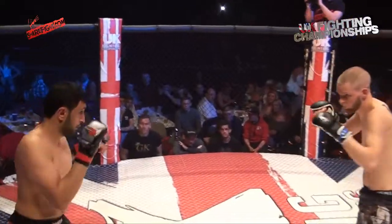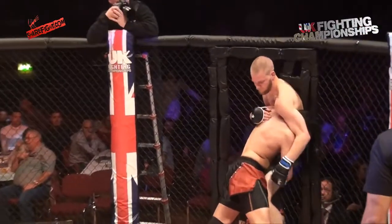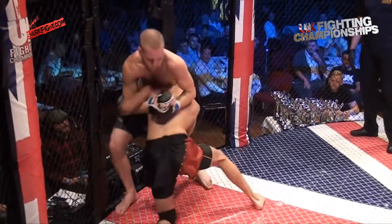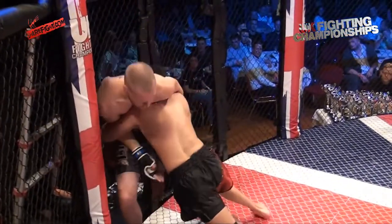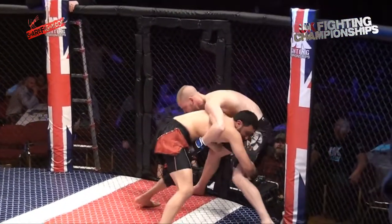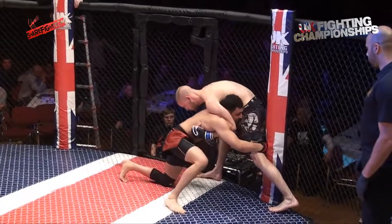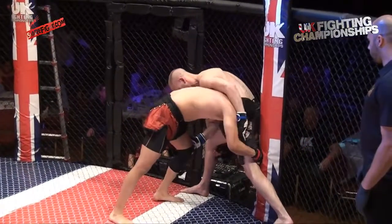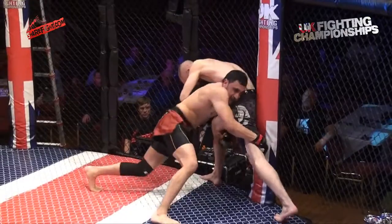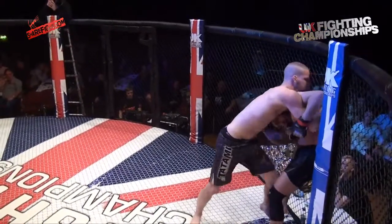Saunders using his reach, popping the jab off — he's the taller man. Good closing of the distance there from Ali though. He sticks his man on the fence, got a good position to try for a high crotch or pull the leg out for the single, in on the double if he can clasp the hands together. Nice head positioning there. He's dropping down to the legs but Saunders doing the right things, digging for an underhook and keeping his man high, away from his hips. Good takedown defence on display. Saunders gets his back off the fence — which is everything you're working towards when you're there.